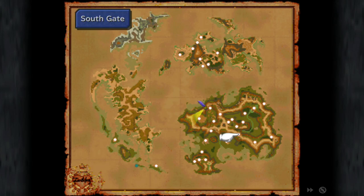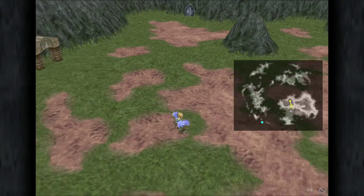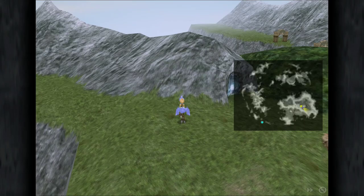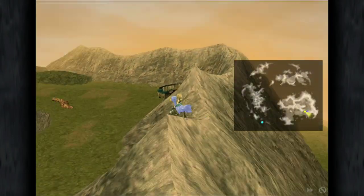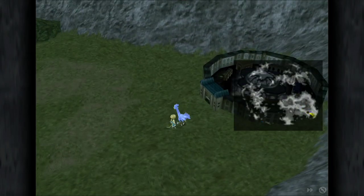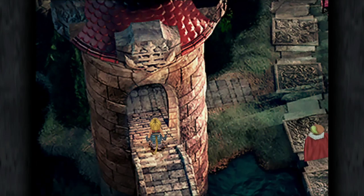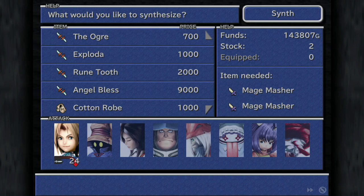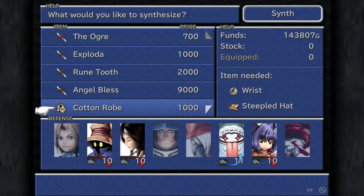To actually synthesize and sell those cotton robes I'm going to head over to Trino, which is on the same continent. I find Trino a little bit quicker than Lindblum once you access the city. Head inside, go over to the left, down the steps, and the synthesis shop is just up here — very easy to reach. We can craft as many cotton robes as we can afford at 1,000 gil a piece.